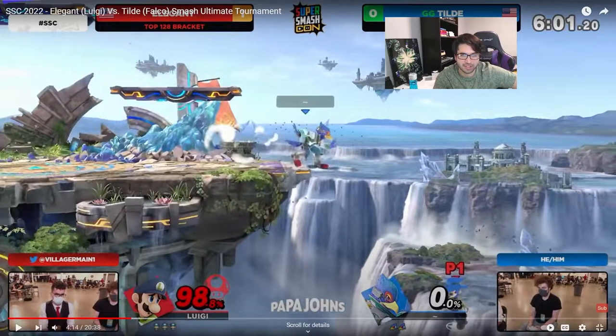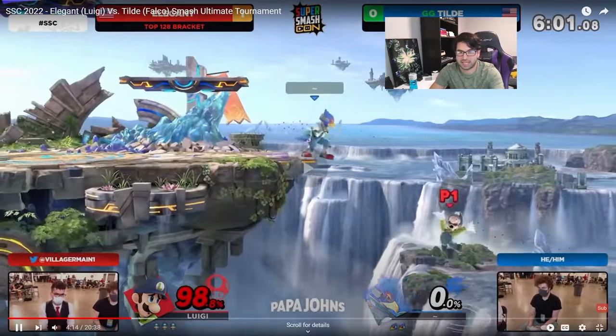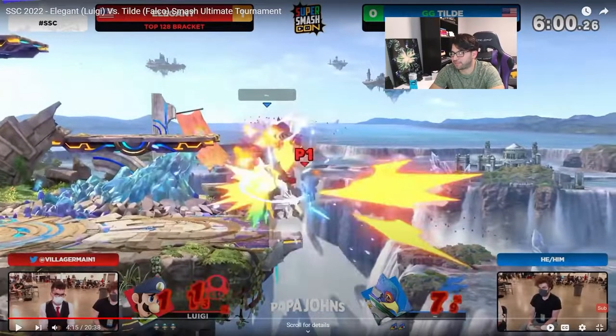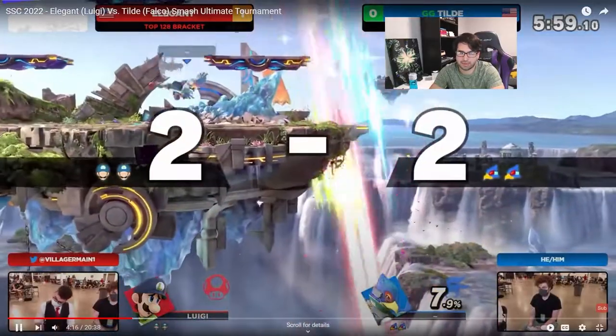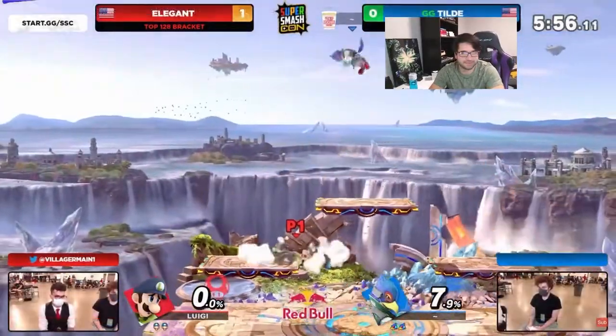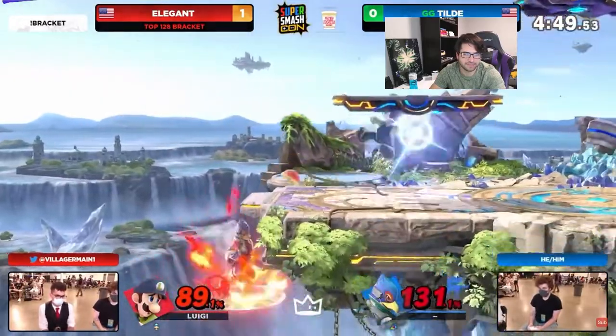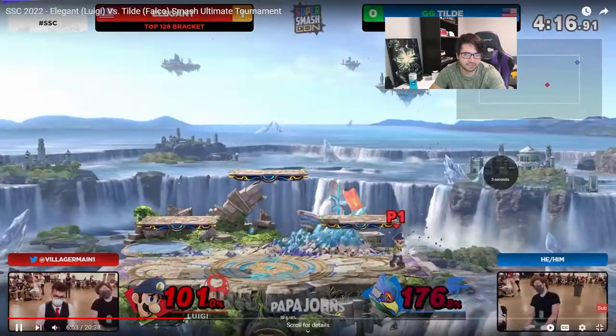Right here this is really good. Falco knows Luigi has two options to get back: jump, drift in, and up B under the stage; or jump side B for a surprise attack. Luigi goes for the surprise attack — it wasn't a misfire. If it was a misfire he probably would have made it past Falco and Luigi would have lived. But Falco punishes that with the best possible punish: a kill. Falco does have combos that hit off stage — he can lead stuff into forward airs and back airs. You really want to hit Luigi far from the stage and make him use those side Bs.